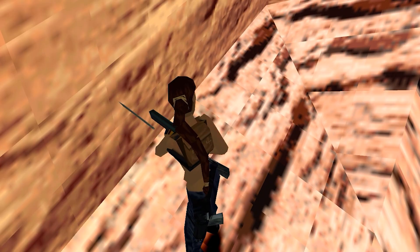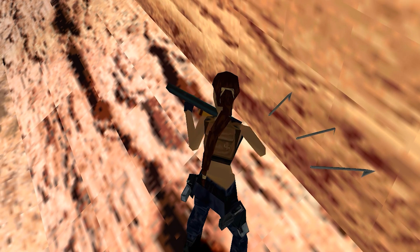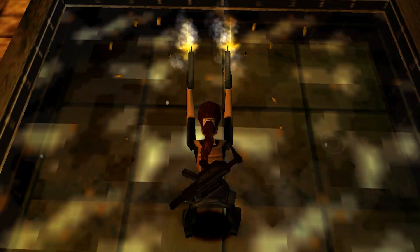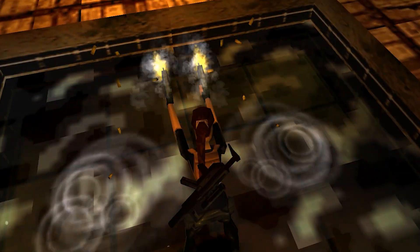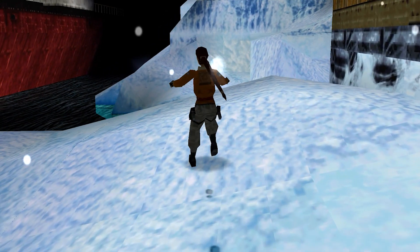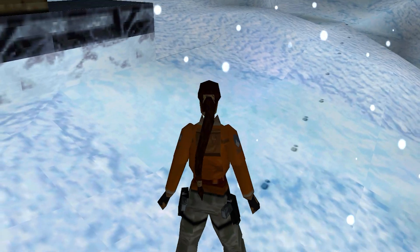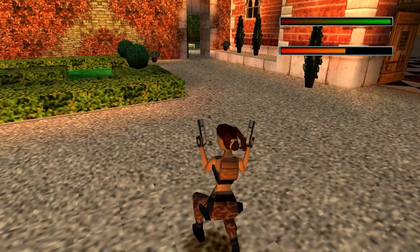Multiple harpoon spears remain stuck in walls when shot at, ejected bullet casings splash on the surface of water, footprints are left behind in the snow, and sound effects echo in appropriate interior areas.